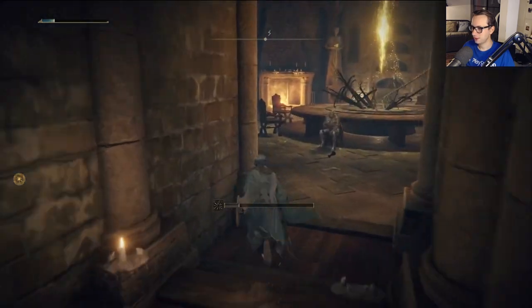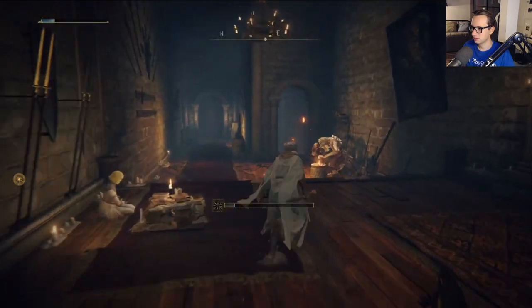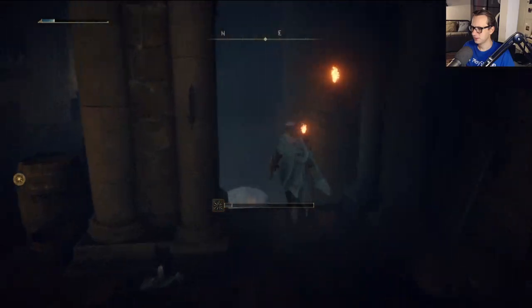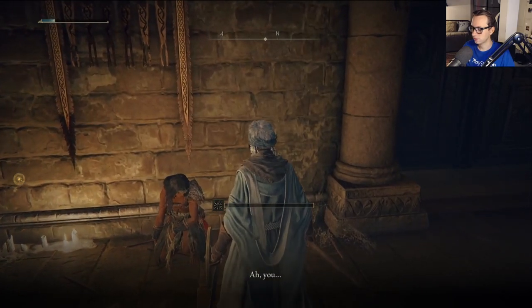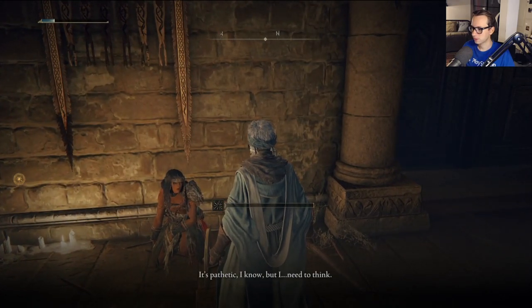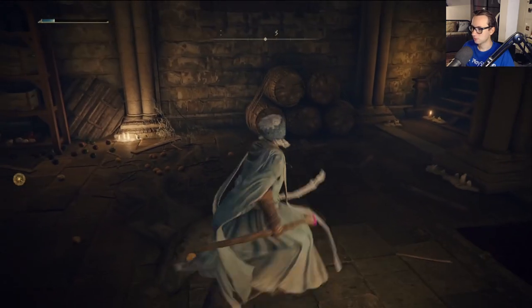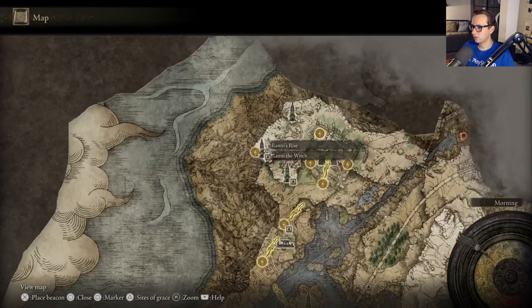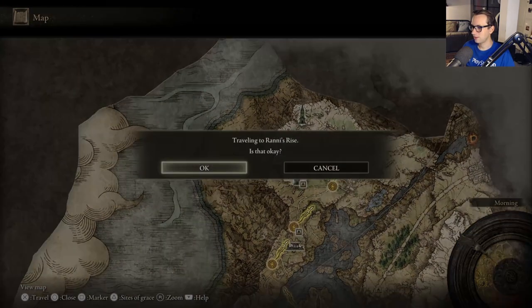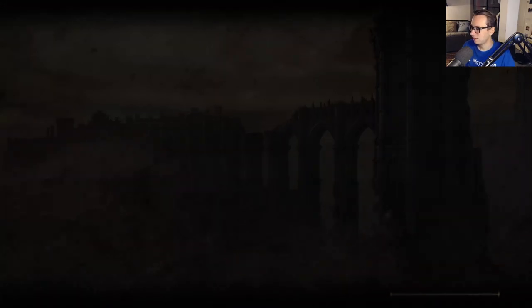Nepheli should be here, if I'm not mistaken. Yeah, down there. Of course. And this is where I screwed up the questline because I think you need to talk to her multiple times, which I kind of failed to do. Let's visit back to Sluvis. He does sell spells — try saying that a couple of times quick.